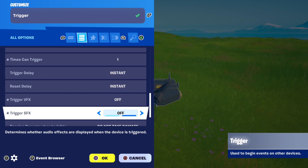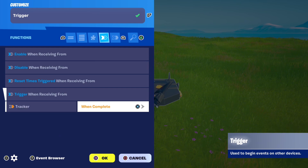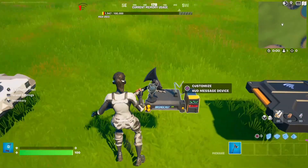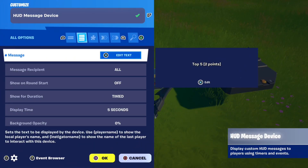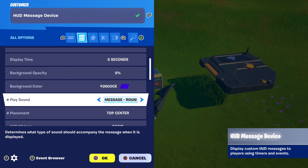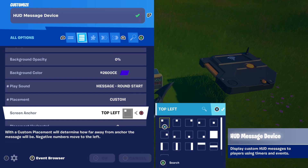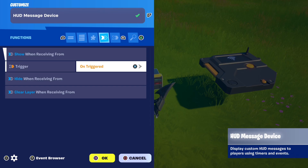Then: trigger VFX off, trigger SFX off. In functions, put trigger when receiving from tracker on complete. Once you've copied all the trigger settings, place down a HUD message device. The settings you need are: message — whatever you want, mine is 'Top 5 (2 points)'. Play sound — none is best but you can add one. Placement — I recommend top center. Then go to functions and put show when receiving from trigger on triggered.